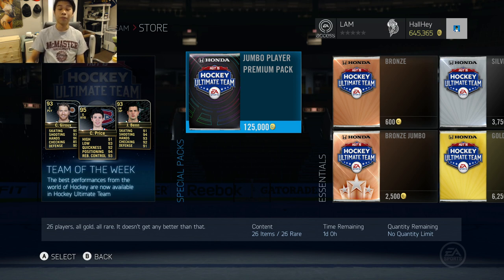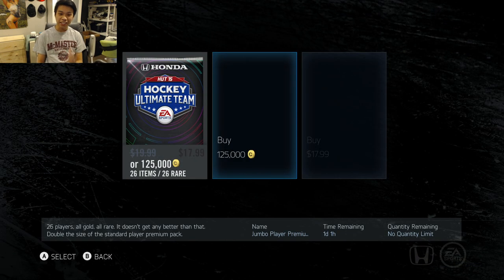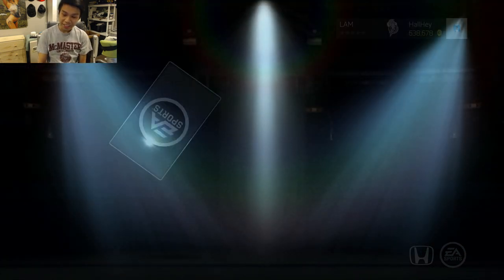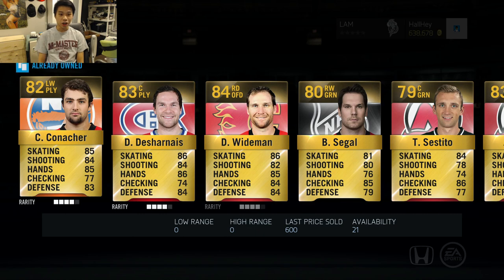You guys can decide for yourselves whether you want to use these players, instead of going out, buying, and testing them — maybe losing coins from EA taxes or market crashes. I'll play with these players for you. Rather than making a 300-400k team build some people can't afford, let's go ahead and open up this pack.